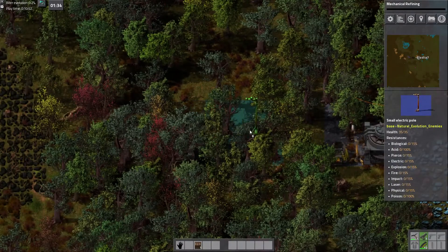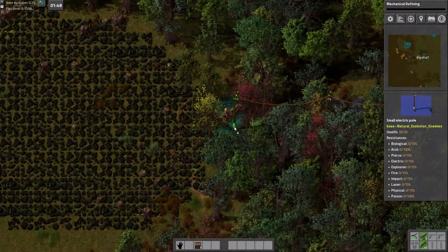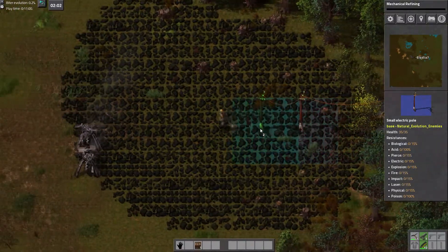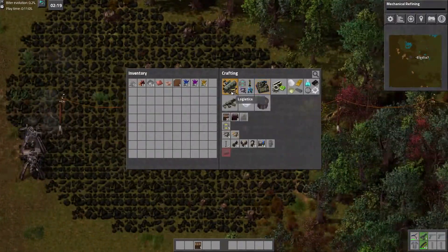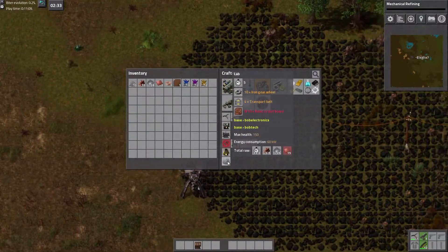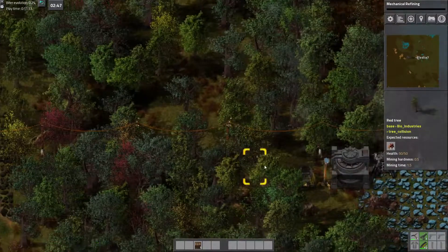The mod that I'm missing, I believe, is the one that makes it easier to walk through the trees — maybe I'm not, that could just be my imagination. Power's almost there. Now what do I need for the lab? I need a whole bunch of copper — that's all I'm missing. Somehow that doesn't surprise me in the slightest.